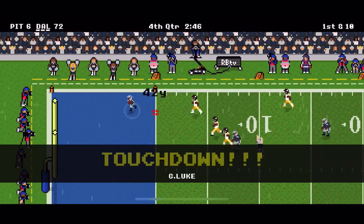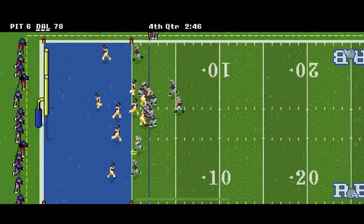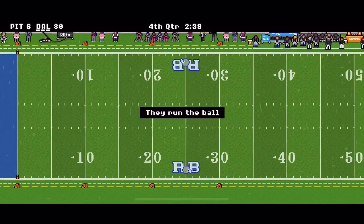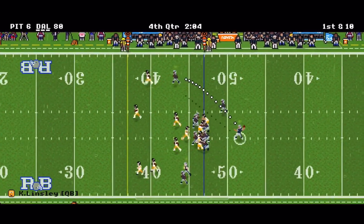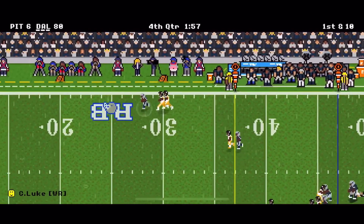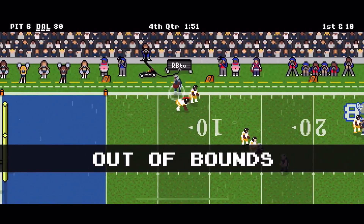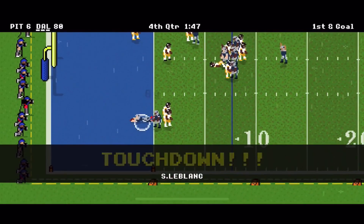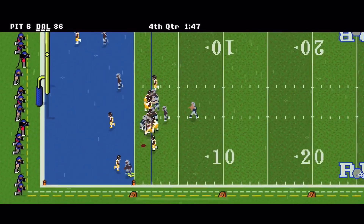Luke on the first play of the fourth quarter — a 42-yard touchdown — makes it 78-6. He goes for two and gets it to make it 80-6. Pittsburgh punts again. Cowboys are back on the other side of midfield. He hits the comeback route, then executes a great strafe — he's a very good strafer, and that's something I need to work on to truly be elite at this game. He steps out of bounds, probably not intentional but smart, and then an eight-yard touchdown to his tight end LeBlanc makes it 86-6.